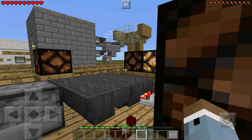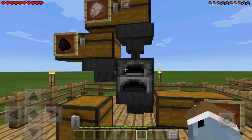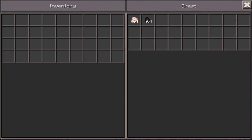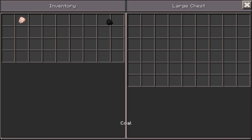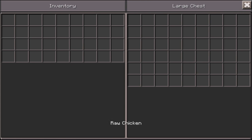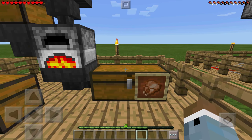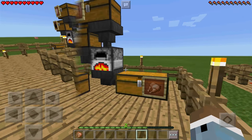Over here we have an auto furnace — something most of you will probably be familiar with. Let's start it up by putting coal into the coal chest and chicken into the chicken chest. It all goes down into the furnace through the hoppers to make cooked chicken, which then goes back out into the cooked chicken chest once it's done. Very simple build, a lot of people use it, but it gets the job done.